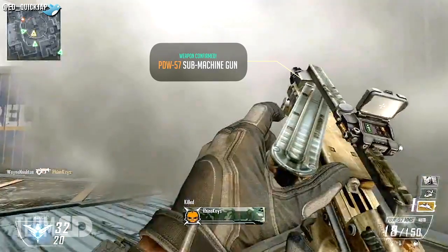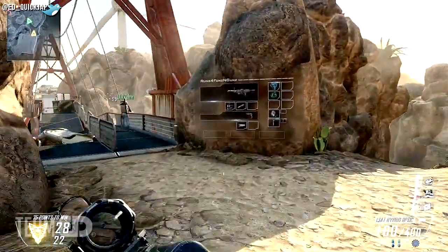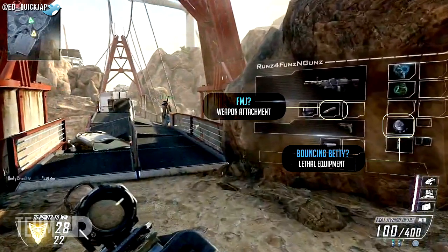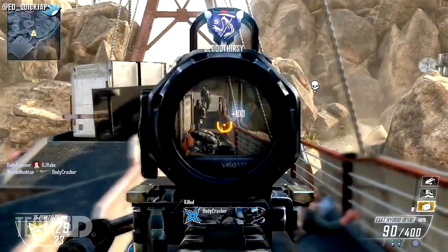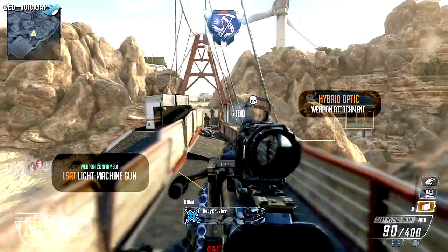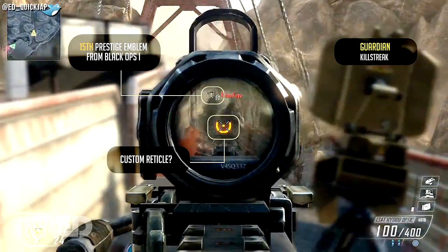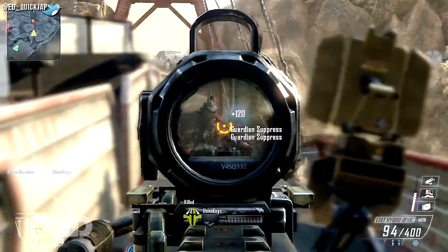Here you can see another confirmed gun for multiplayer called the PDW-57, and I'm pretty sure this is a submachine gun due to the run speed of the character. Moving on to the next game clip, we can see yet another custom loadout and another confirmed gun called the LSAT, which is a light machine gun. Attached to it is a hybrid optic which looks a lot like the Modern Warfare 3 hammer scope. He then brings out his Guardian killstreak, which appears to be some sort of defensive turret that lets out a heatwave to stun enemies in a narrow angle of view.